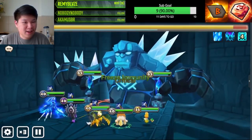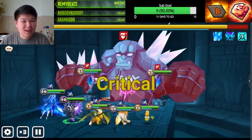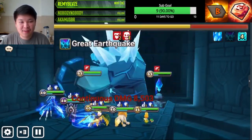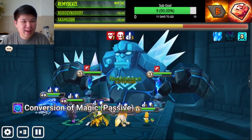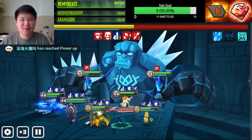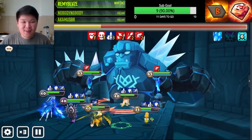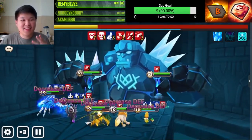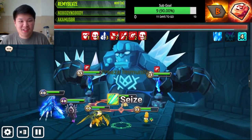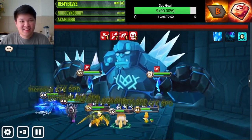Here we are at the boss. We didn't land anything and the boss resisted everything, but we're not in trouble — Ferromos cleansed the boss's attack buff. Even with no defense break and a defense buff on our side, the boss still takes damage. Belladion strips the attack buff from the boss, making this run even safer.